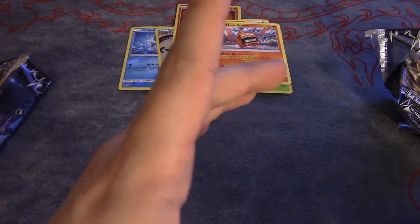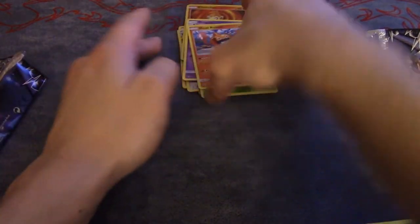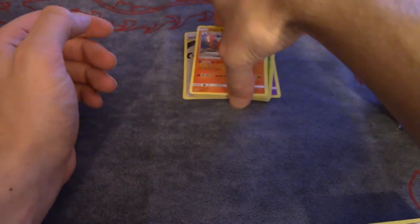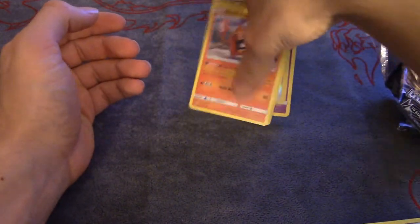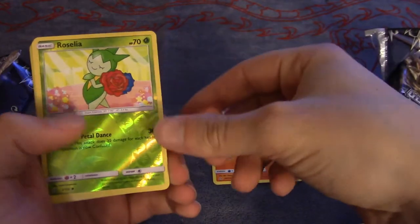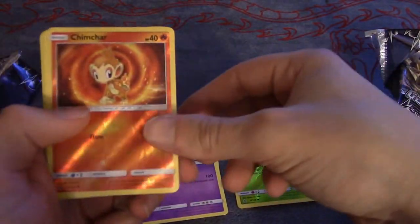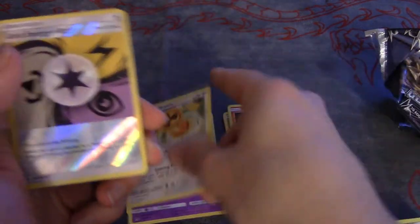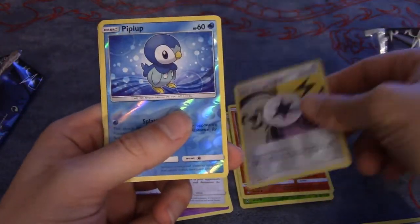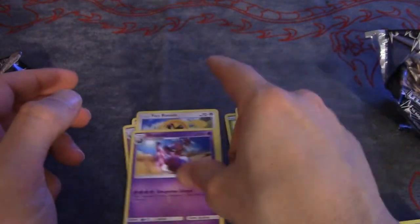Let's recap the cards we pulled: Heat Rotom, Roselia Reverse Holofoil, Drapion Rare, Chimchar Reverse Holofoil, Fan Rotom Rare, Union Energy Reverse Holofoil, Piplup Reverse Holofoil, and Drapion Rare.